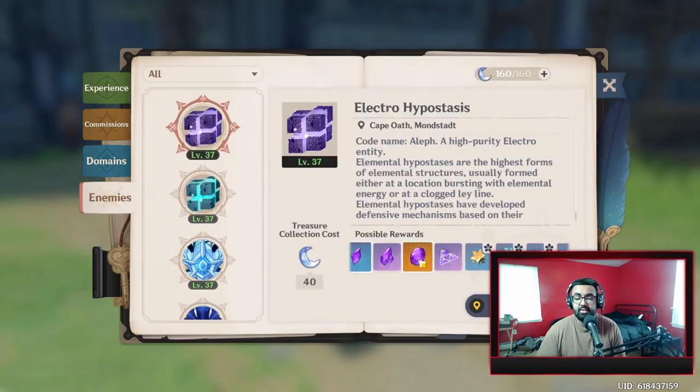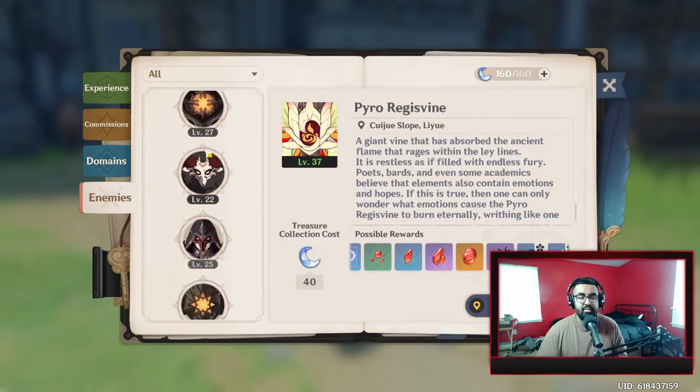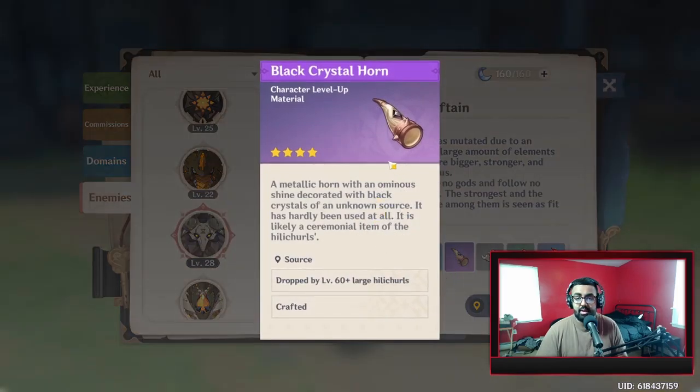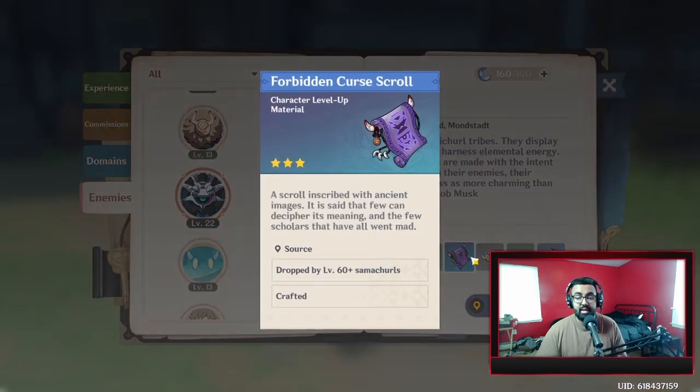In the enemies section, there are lots of different enemies that drop crystals you can use to ascend your characters. Every character has a different type — electric, anemo, pyro — and each needs different crystals. For example, from the Pyro Regisvine I can get red crystals for ascension. You can also look up every enemy and see what they drop for character ascension or weapon ascension purposes.